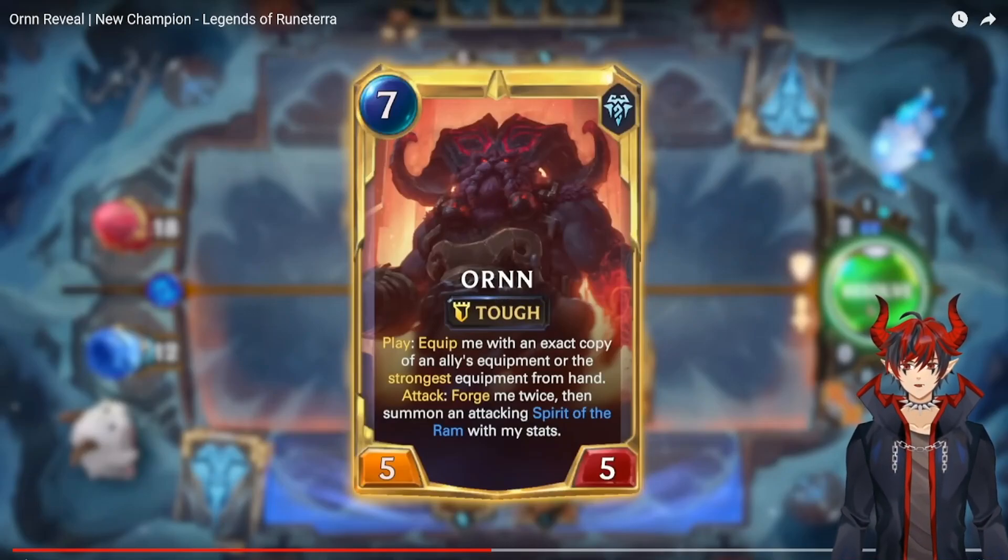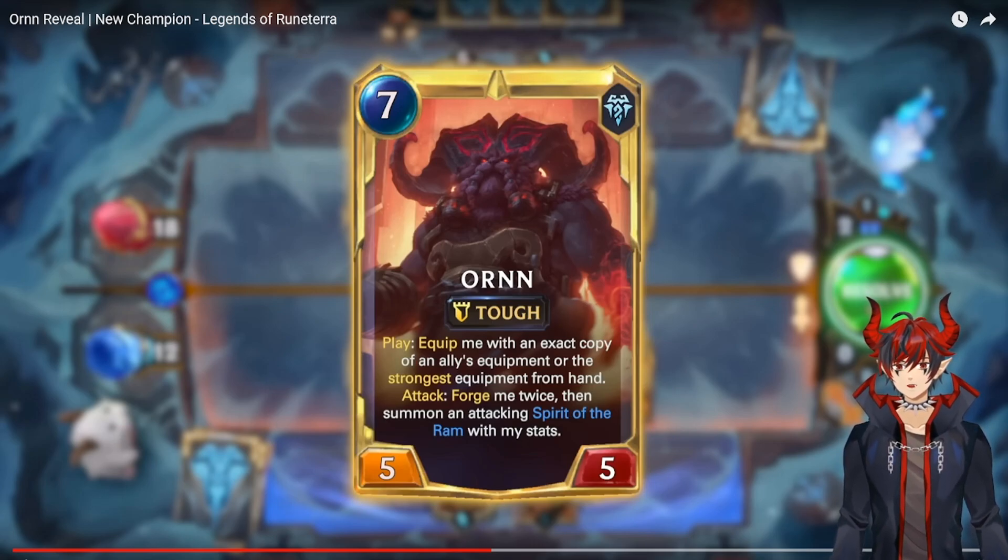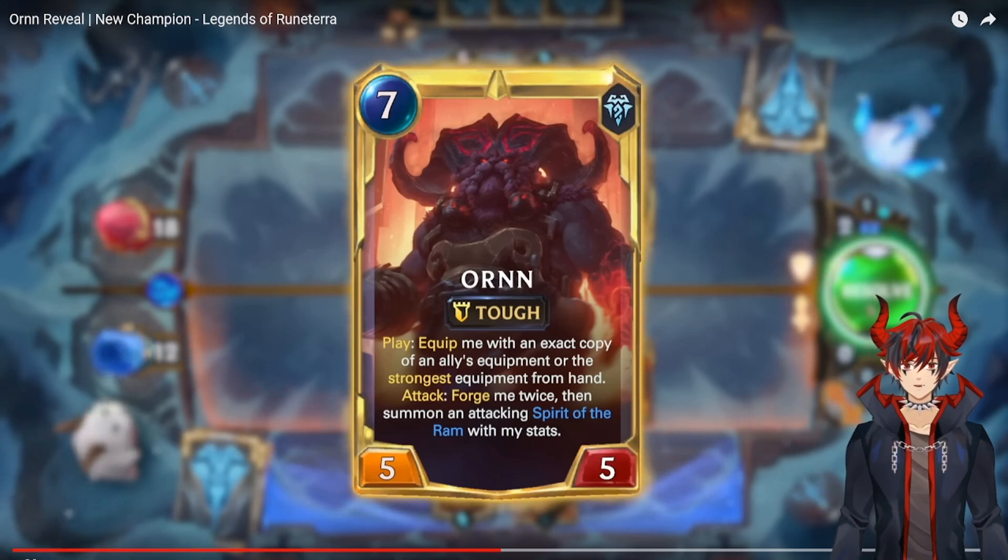Orn has a cool level-up animation. In his leveled form he's a seven mana five five with Tough. His level-up effect: play — equip me with an exact copy of an ally's equipment or the strongest equipment from hand, so you can choose something in hand if you have nothing on the board. On attack, forge me twice — gain plus two plus two — then summon an attacking Spirit of the Ram with his stats. That is massive. Ideally you'd play this on evens, attacking on turn seven, which is incredible value if he's already leveled.